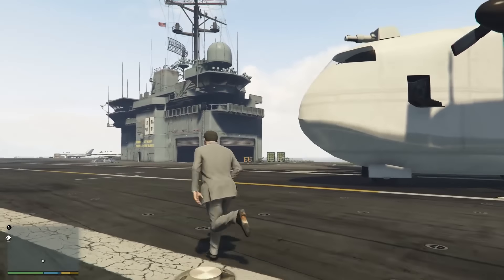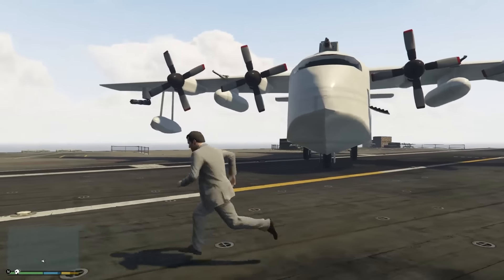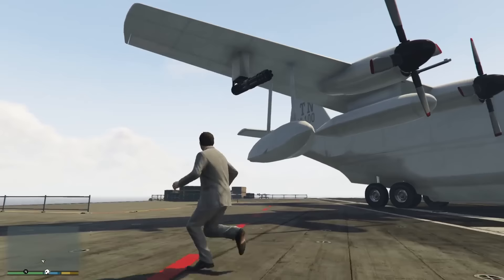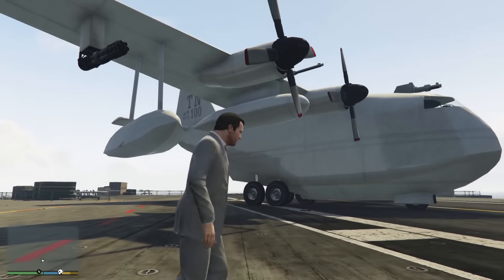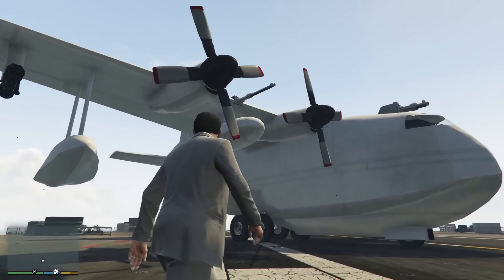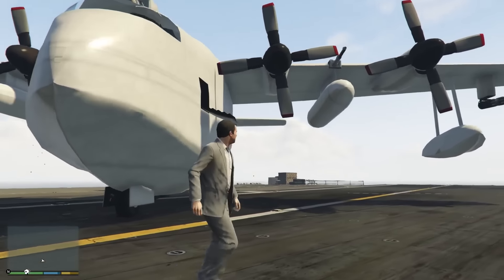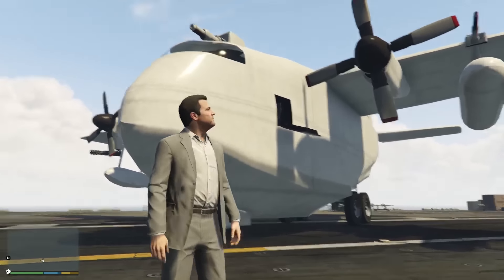Das basiert so ein bisschen auf dem Titan, ersetzt den aber nicht. Ist nämlich wieder ein Add-on Pack, also ein quasi neues Flugzeug. Wir haben einige Waffen hier dran: ganz außen eine Minigun auf der linken Seite, ganz außen rechts auf der Seite eine Minigun. Hier noch eine Kanone, da hinten rechts noch eine Kanone, und oben haben wir dann auch noch eine Kanone. Und wir können natürlich auch Raketen verschießen.